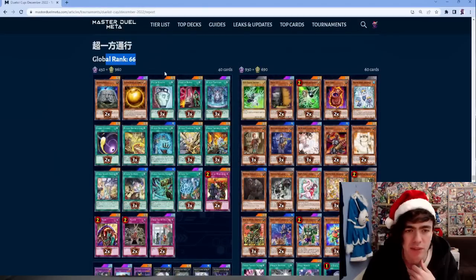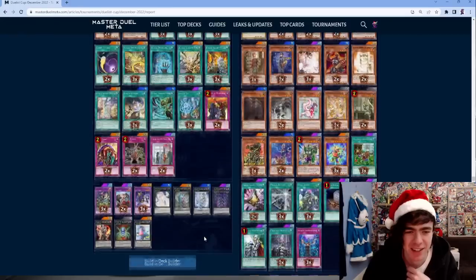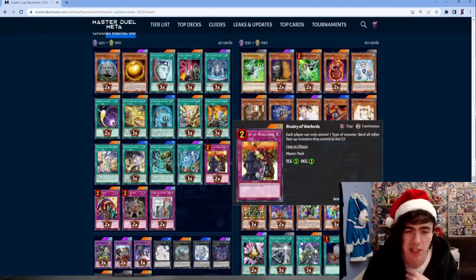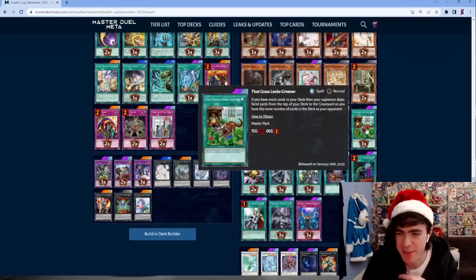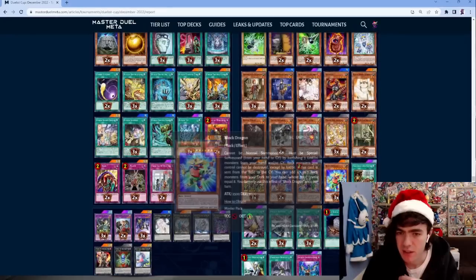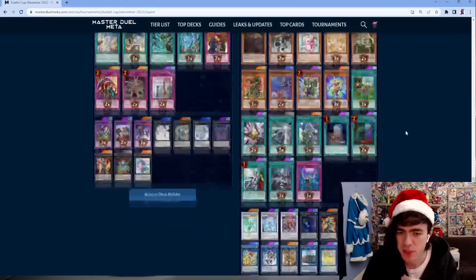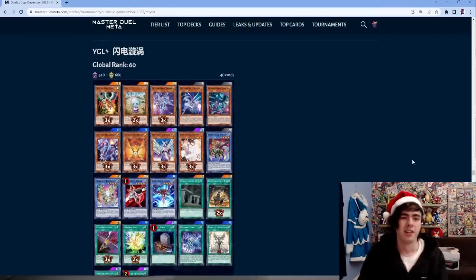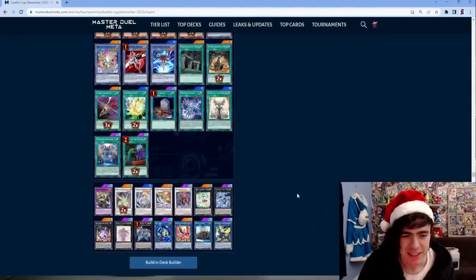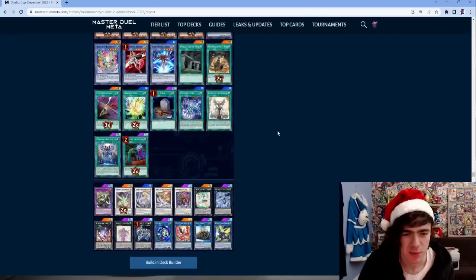Another Runick with Sphere Mode and double Cosmic for the mirror match. That's pretty much what my Runick decklist looks like right now. Then our first Emancipator list running Grass is Greener - that card got so much play during this event. Looks pretty standard though. Running three copies of Block Dragon.